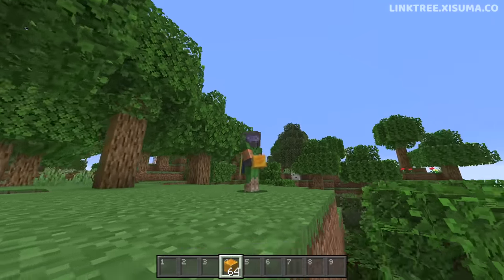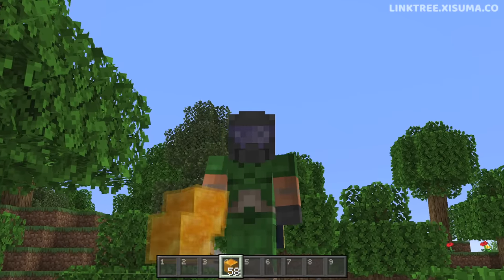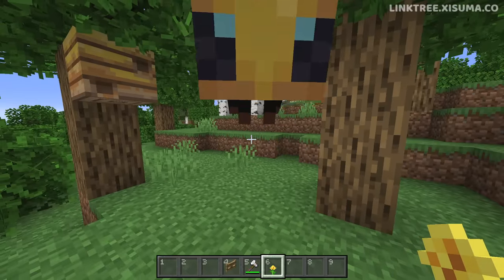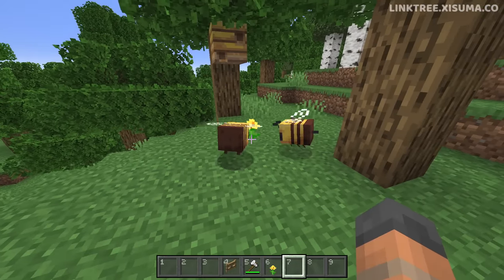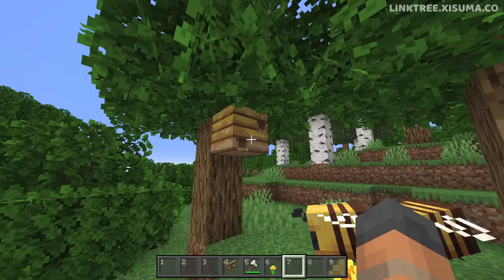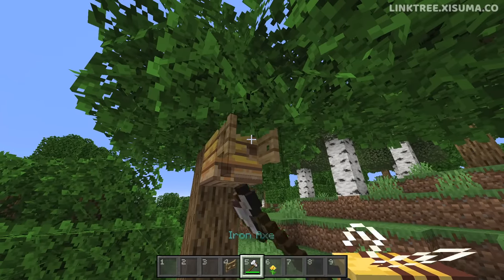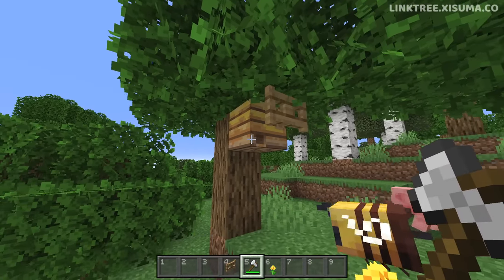This video starts with a brief tutorial on how to obtain honey blocks. I recommend exploring the forest biome, keeping an eye out for both bees and beehives. If you see a bee, make sure you've got a flower with you so you can lure them. Place some flowers on the ground so they can start pollinating nearby, as they need to be pollinated to go inside the beehive. If you block the entrance with a block it will stop the bees from getting out; a fence gate lets you open it again when you want them to pollinate and go inside.